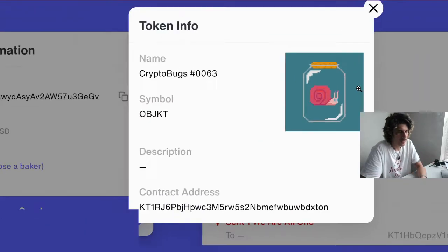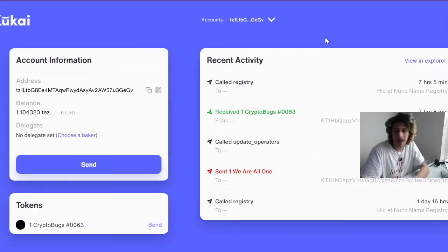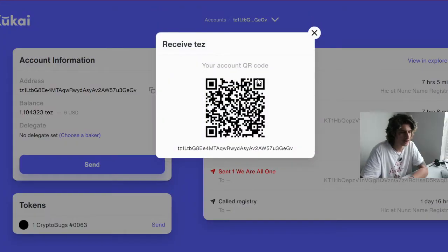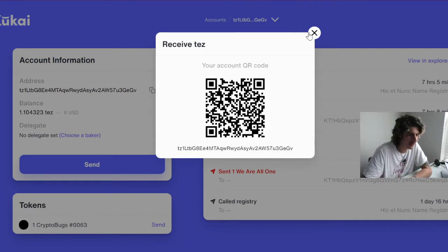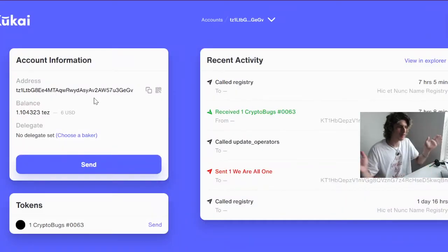So you're wondering how to get Tezos into Kukai. It's super simple — there's a QR code right here. Scan it with your phone when you're on Coinbase, and then transfer from Coinbase over to here, and you're all set.